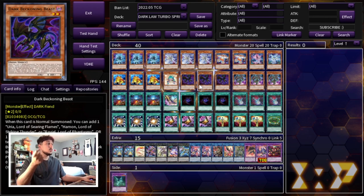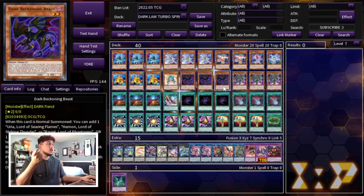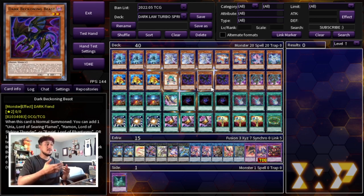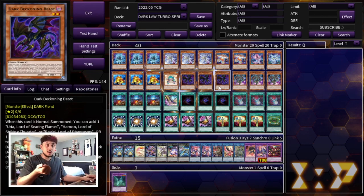The other thing that makes the Dark Beckoning Beast package really good is we're playing Mask Change 2. This is kind of like a Dark Law Turbo. Dark Law in this format is obscenely powerful, so it just makes a lot of sense to summon Dark Law. Mask Change 2 lets you discard a card and target a face-up monster you control that has a level, then special summon a Masked Hero from your extra deck with the same attribute but a higher level — meaning you can use the Dark Beckoning Beast as Dark Law fodder. On top of that, this card has another cool effect: during your main phase, you can normal summon a fiend monster with zero attack in addition to your normal summon. So if you open one Dark Beckoning Beast and spells, you can go Dark Beckoning, add the Spirit Gates, Spirit Gates adds a second Dark Beckoning, and then you can normal summon the other Dark Beckoning with the extra normal summon, meaning you go into Gigantic Sprite and get into your full combo.